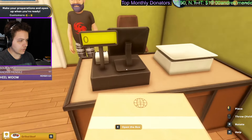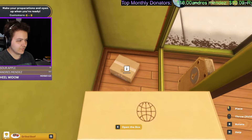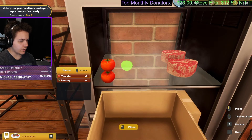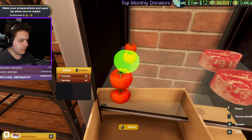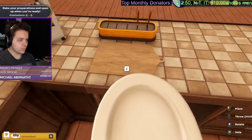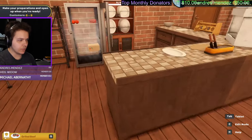God damn it, I dropped it in the corner. Isn't there a way to like - you take this, then you open the box. Oh, that's how you do it! Okay, that's so much easier because I'm going to make two of the same dish - one to serve and one to be a backup.